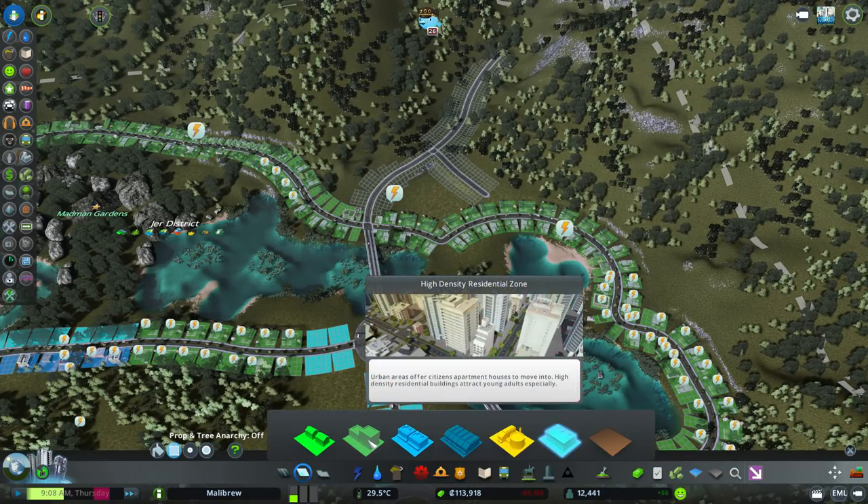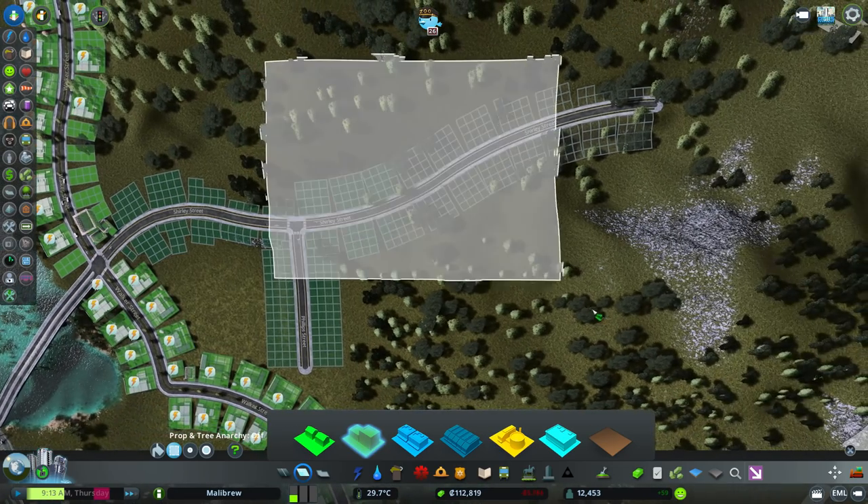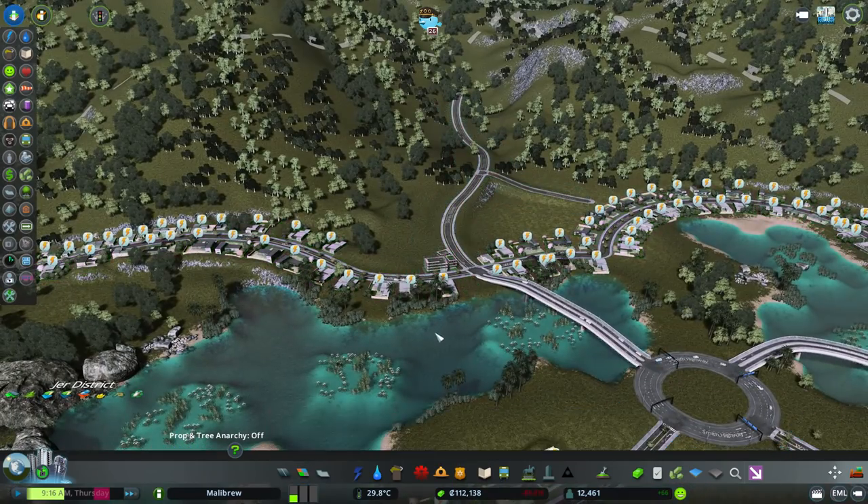We can quickly grab some of this high-density. There is no high-density self-sufficient building, so if we just do that, that'll be fine.